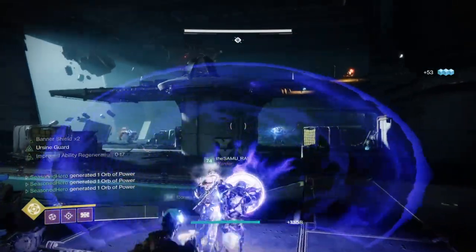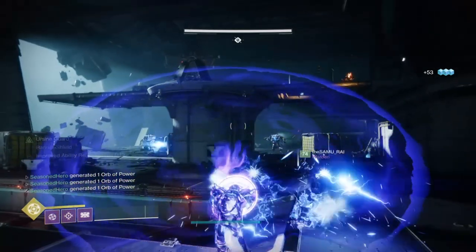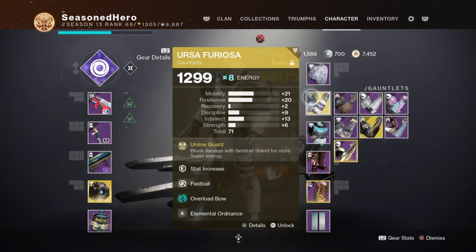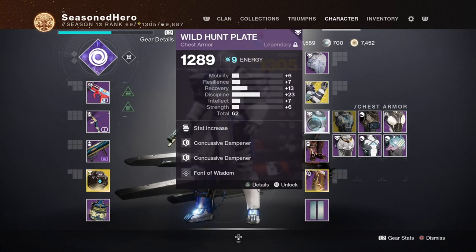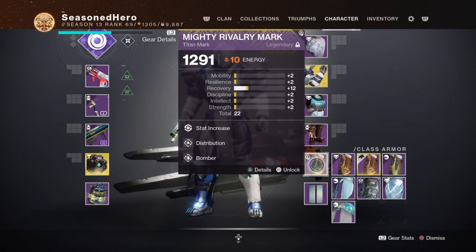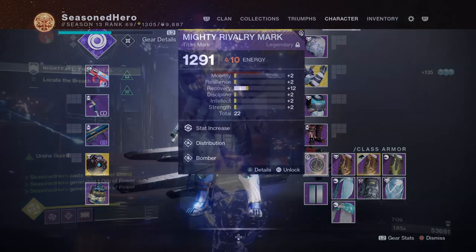Now onto the main topic at hand — here are the mods we're currently using. For Head: Discipline and Font of Might. Arms: Resilience, Fastball, Overload Bow, and Elemental Ordnance. Chest: Discipline, Concussive Dampener x2, and Font of Wisdom. Legs: Minor Discipline, Absolution, Better Already, and Elemental Armaments. Mark: Recovery, Distribution, and Bomber.